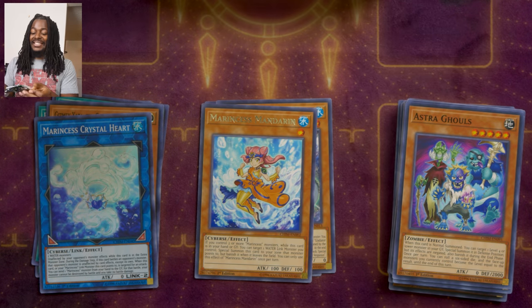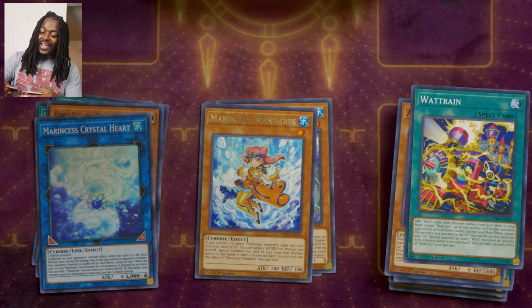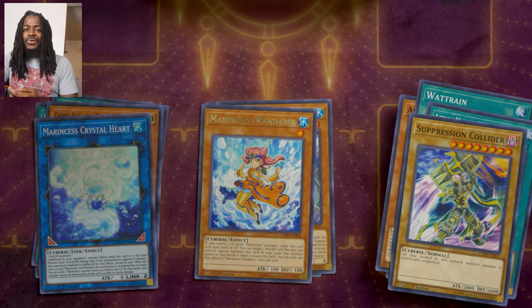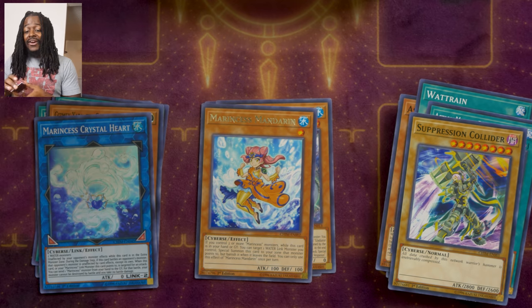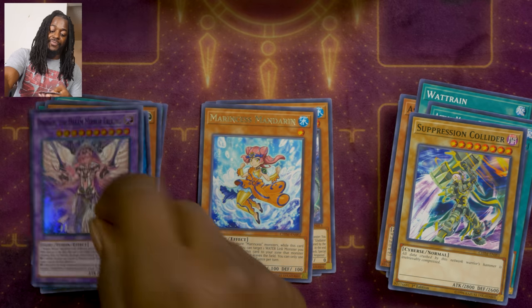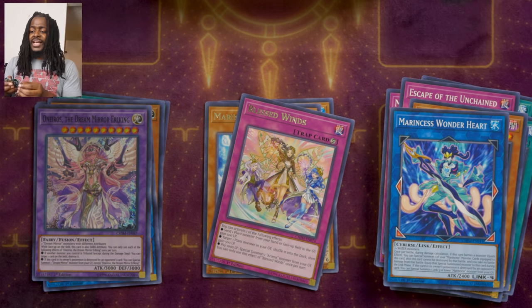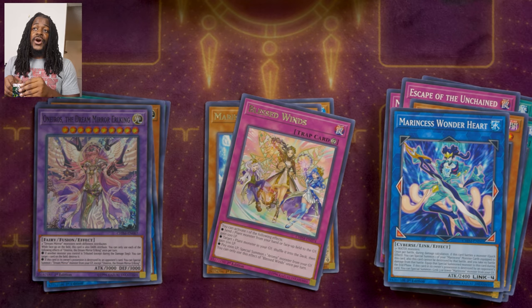Let's get into the next pack — I'm so excited. What can we possibly pull? We're going to get Wattrain, Action Magic Double Banking, Suppression Collider. I actually find it crazy that we haven't had just a really powerful normal monster in quite some time, and Suppression Collider is one of them. Onurals to Dream Mirror Earthling — it requires two Dream Mirror monsters with different attributes. While this face-up card is on the field, it's also Darker Tribute. You can only use its effect once per turn. If another monster you control is tributed, you can target one card on the field to destroy it. If this card in the owner's position is destroyed by an opponent's card, you can special summon one Dream Mirror monster from your graveyard except herself. Blessed Wins, Marine Cess, Slow Escape of the Unchained, a World Legacy World Key, and Marine Cess Wondered Heart. For players wondering, this is the exact same Marine Cess card you got as a super rare from buying the special edition of Rising Rampage.